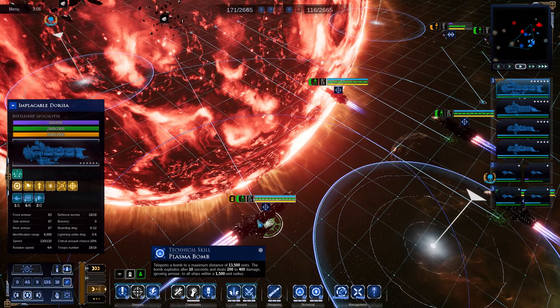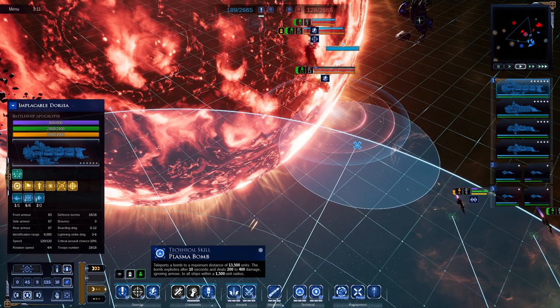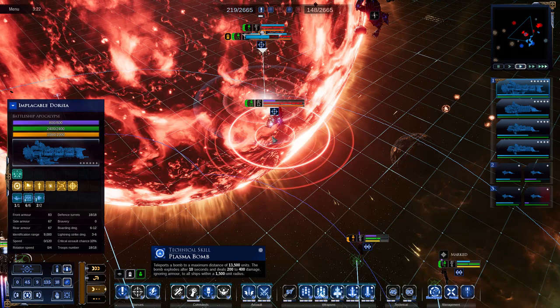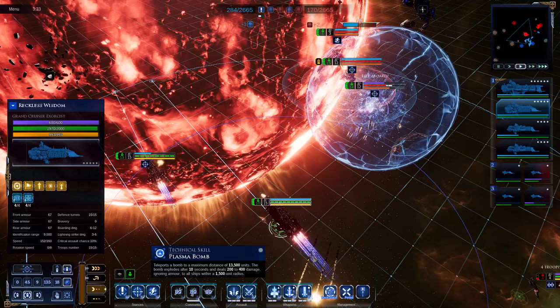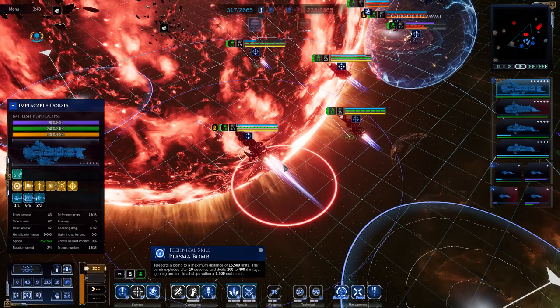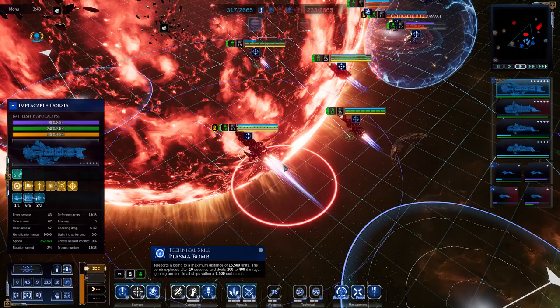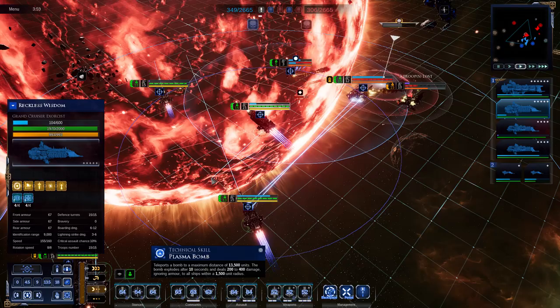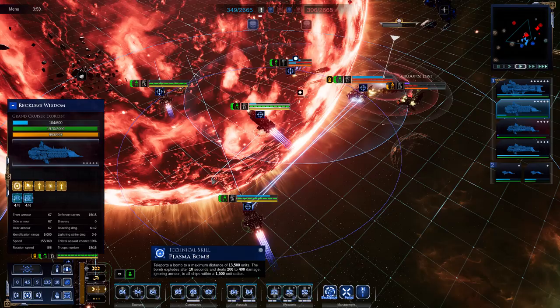If you ever do land the stasis bomb, this opens up an opportunity for the plasma bomb to do massive damage. It's the smallest of all the AoE skills, but simply put it's a portable novacannon you can put on any fleet with access to the skill. It does 200 damage at the edge of the blast radius, scaling up to 400 damage if the bomb detonates on a ship at the center. It completely obliterates most frigates caught in the blast. With only a 10-second charge-up it's easy to dodge, so it needs to be set up to get any value.